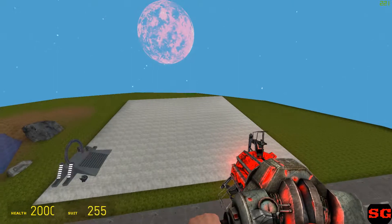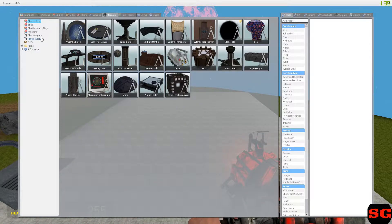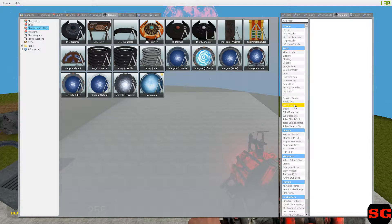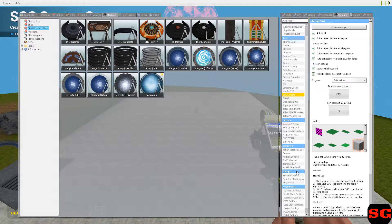Hey guys, this is Shark here. I've been searching YouTube recently on the Stargate add-on to see if there's been any updates for it, and I don't think there has. The best explanation of all the new stuff doesn't even include the SGC screens, which today I've decided to demonstrate. Okay, let's get into it.